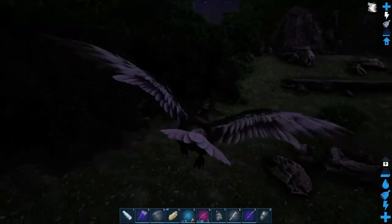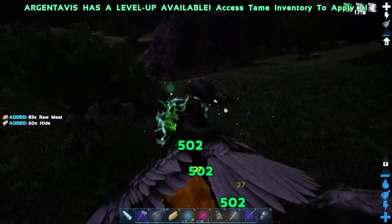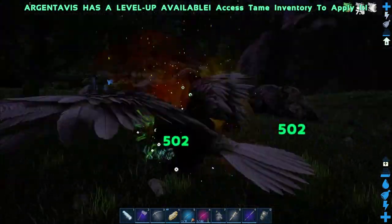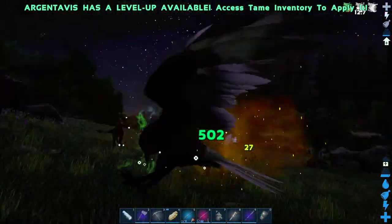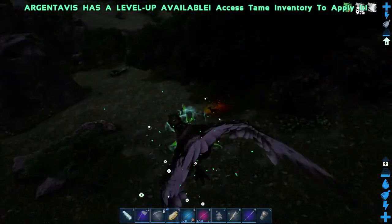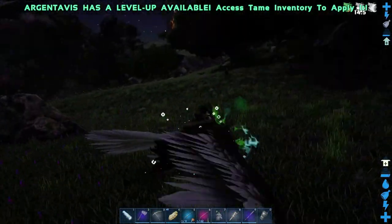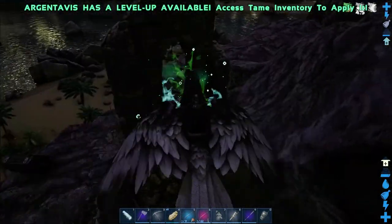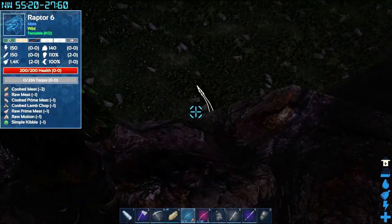Right now, since most of them have been knocked out to sleep — what I found during taming, and you can also look at my other video linked in the description — when you're taming your dinosaurs, you don't want to automatically put food in them. You want them to starve a little bit, because if you starve your dinos for some time, then when you put food in their inventory they will tame almost automatically.